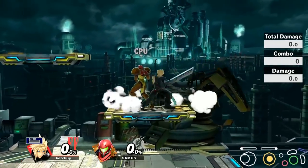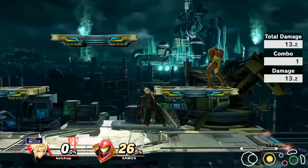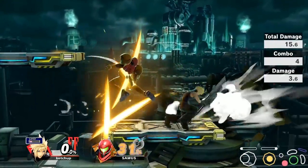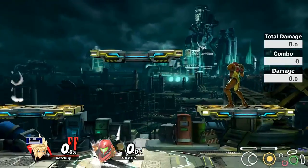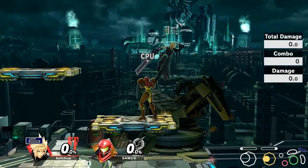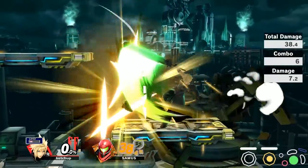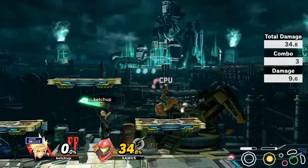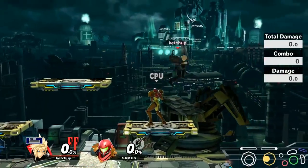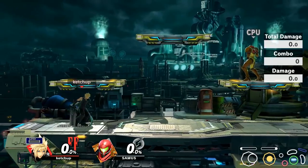You can do the exact same kind of pressure with back air as well, because back air is also insane on shield and has a lot of range — very generous range — and it's also pretty strong, killing most characters off the side around 100 to 110%. You can combo back air into Cross Slash, back air into forward tilt, back air into up tilt, and in some instances even back air into jab. I think the most useful ones are back air into Cross Slash, which does a ton of damage, or back air into up tilt, because you get follow-ups out of it.